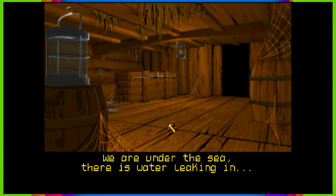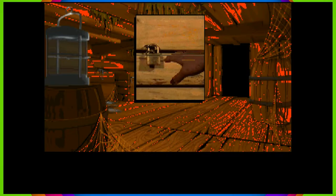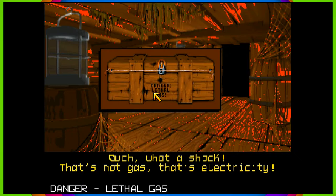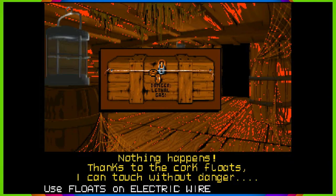Welcome back, we're on the Brisket again — Lost in Time. We are under the sea, there is water leaking in. A passage led us from the house to here. Danger — lethal gas, this is booby-trapped. How long has it been there? Looking at the way it is closed, it must contain a treasure. Open it up — wire! That's not gas, that's electricity. I just got shorted out with some copper wire. Good idea. Floats — you can touch without danger.